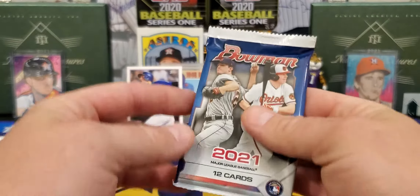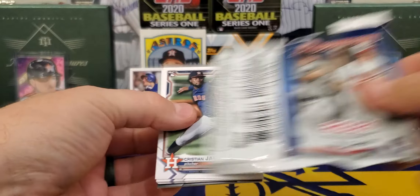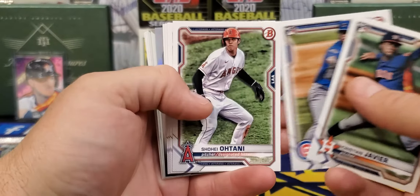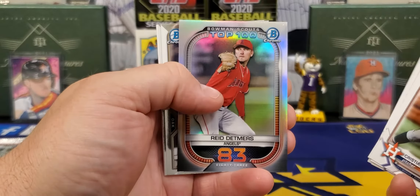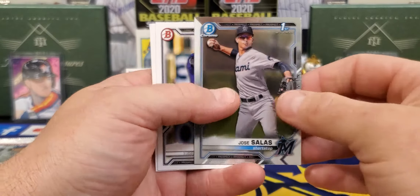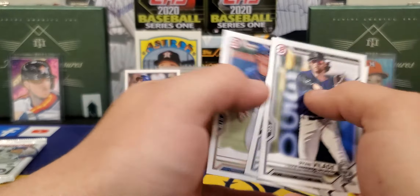And we're going to finish with two hobby packs of 2021 and 2020 Bowman. Can we sneak out one of the autos? No thickies. Mr. Ohtani, Blackman, Harper. Our Chromes are going to be Detmers, Sauterstrom. We'll take it. Mr. Jose Salas — one of the better prospects in that set this year. Bladay and Brett Beatty.